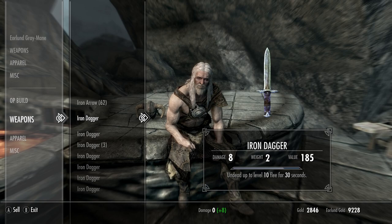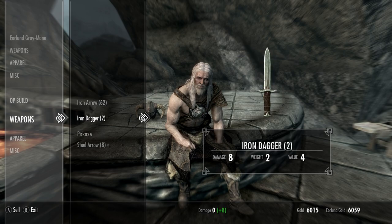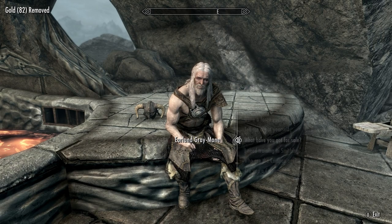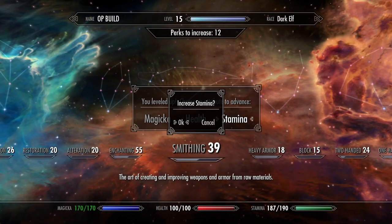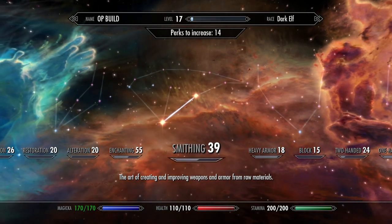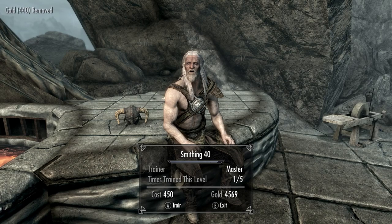Just repeat the enchanting process — your Enchanting goes up, your Smithing goes up, and your gold goes up. We've gone from 400 gold to 6,000 very quickly. Just by shouting at the Grey-Mane and doing the introductory Companions mission you can level up Smithing about 20 times. We're already at level 44 just from this.